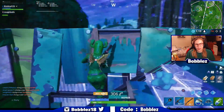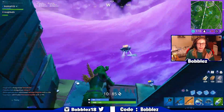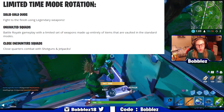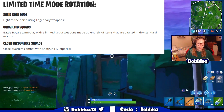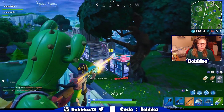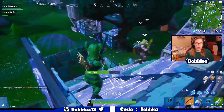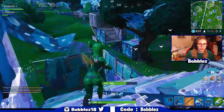Let's get straight into the content update details. The first thing I want to show you guys is the limited time mode rotation. The first one being solid gold duos, then unvaulted squads, and then close encounter squads. So these are three LTMs that we should be seeing rotate through the next week. These ones are basically the exact same as last week's, so nothing really too much to say about that, but just to inform you guys those will be the LTMs if you do play LTMs.